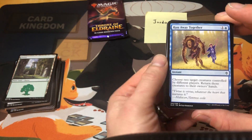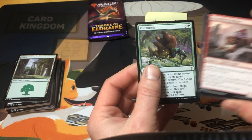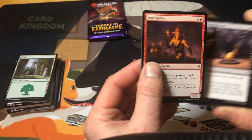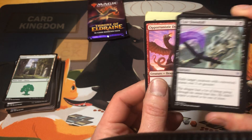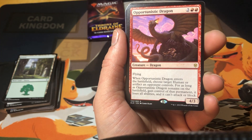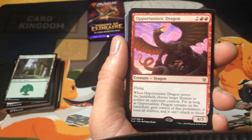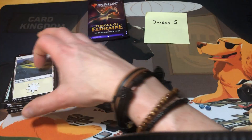Here we go: run away together, scalding cauldron, fortifying provisions, opt, weaselback redcap, outmuscle, bloodhaze wolverine — I feel like this doesn't make sense in this set — tempting witch, trapped in the tower, foreboding fruit, mad ratter, shepherd of the flock alternate art, epic downfall. Opportunistic Dragon — two and double red for a 4/3 flying dragon. When it enters the battlefield choose a target human or artifact an opponent controls, and for as long as the Opportunistic Dragon remains on the battlefield you gain control of that permanent, it loses all abilities, and it can't attack or block. You can really shut somebody down if you keep the dragon around — pretty cool.